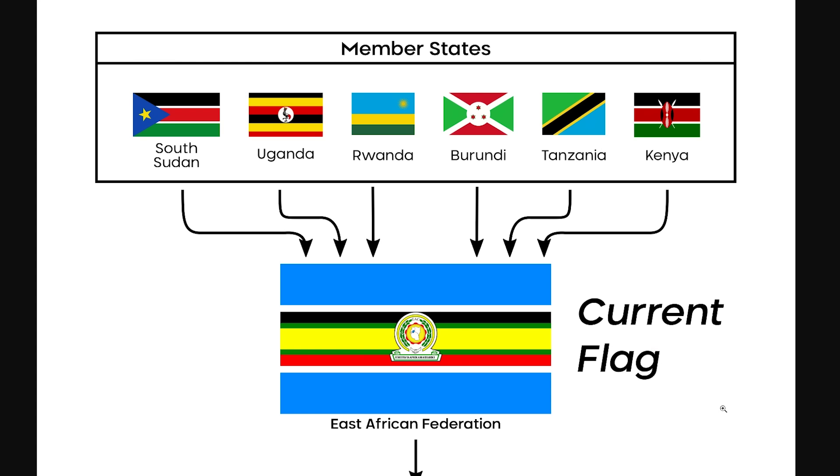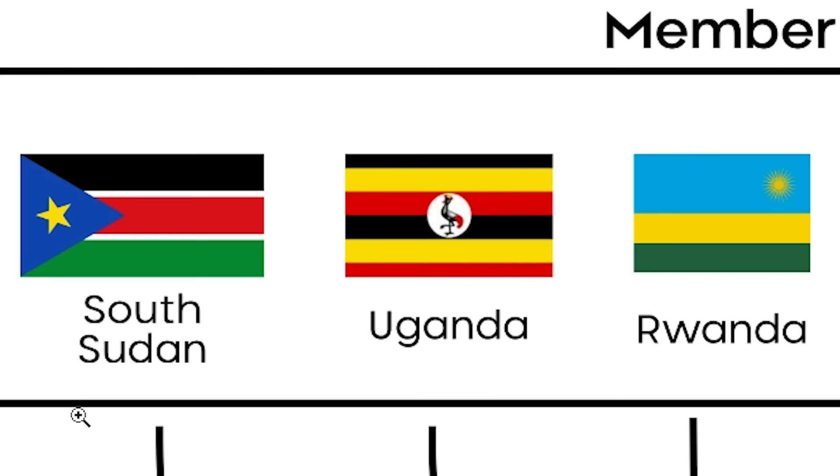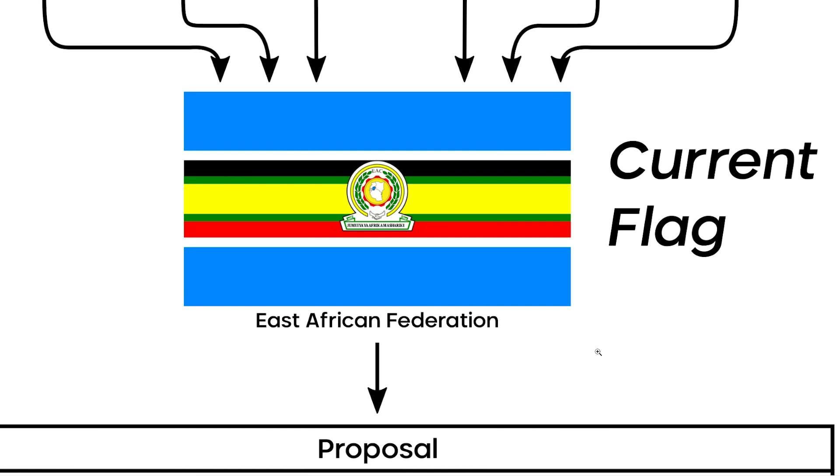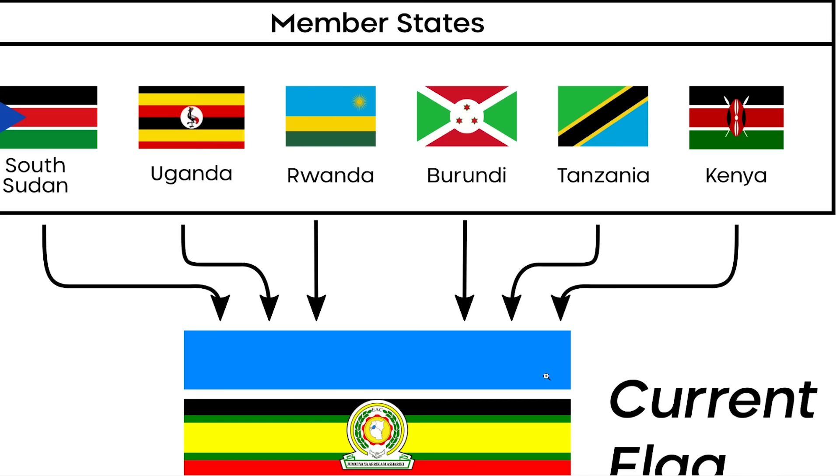A proposal for the East African Federation, which includes South Sudan, Uganda, Rwanda, Burundi, Tanzania, and Kenya. The current flag is okay — it's all right. You included all the colors, it seems like, from the original squad.